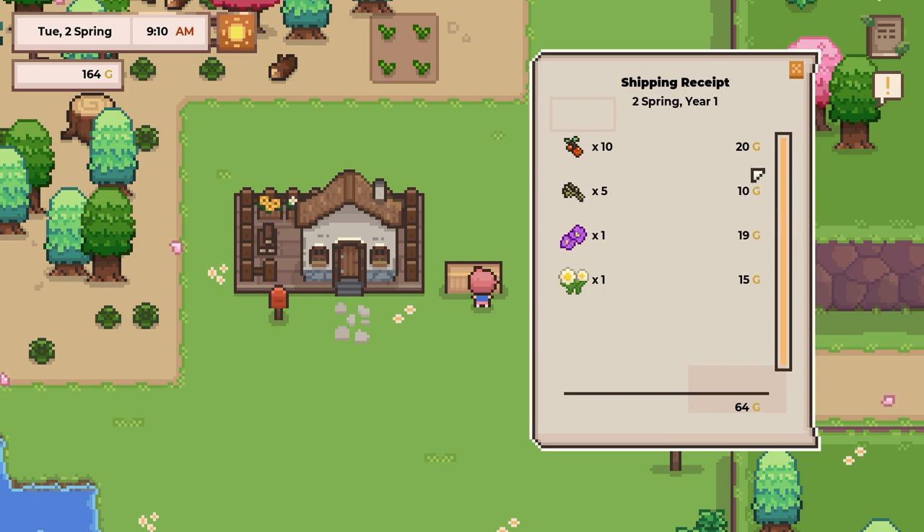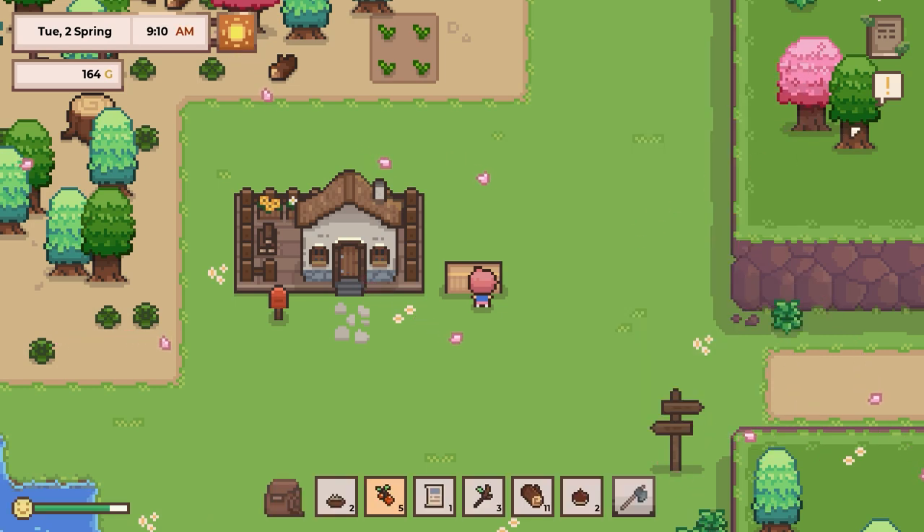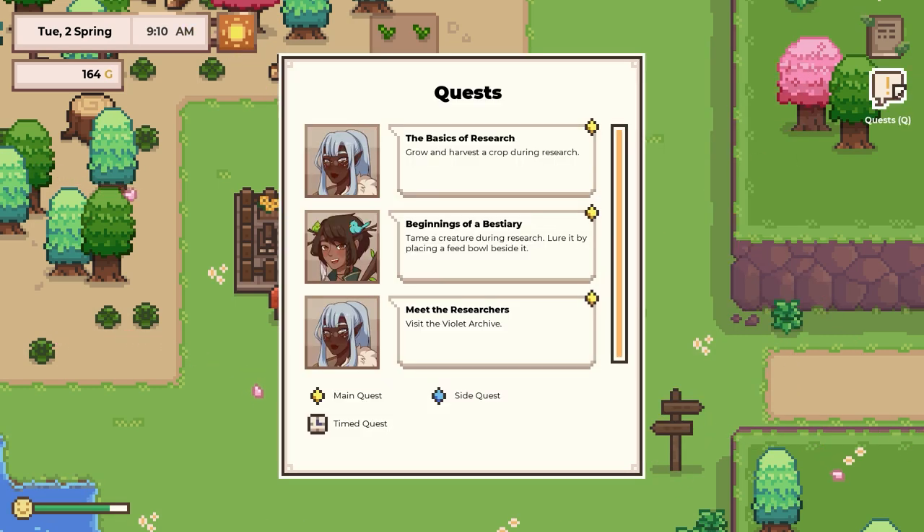I guess I should pay attention here. So the berries gave us two each. The fiber — I gave five, so two each. The wild violets — so the flowers give you quite a bit. One flower gave me 19, one flower gave me 15. So flowers seem very, very helpful.